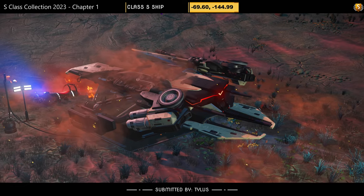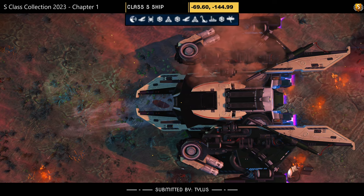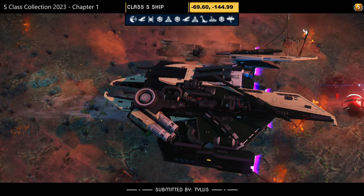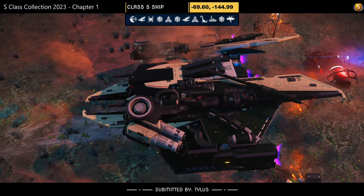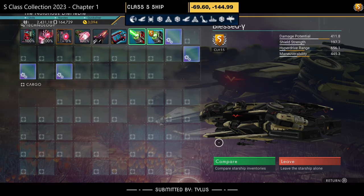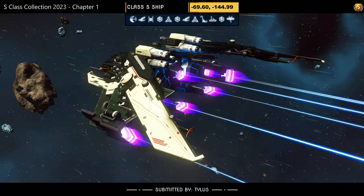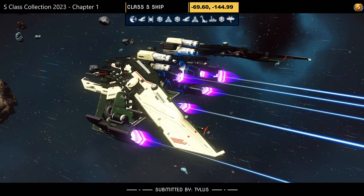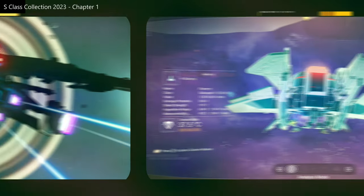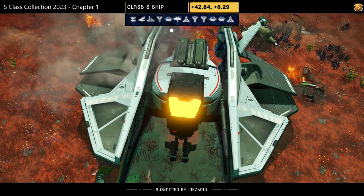Ship number twenty-one, submitted by Tylus. Beautiful dragonfly with a pale off-white caramel color scheme and white tips. Supercharged slots: two on the right and two on the left. Looks really nice in the air with beautiful deep vented full-size wings and pincers. What more do you need?